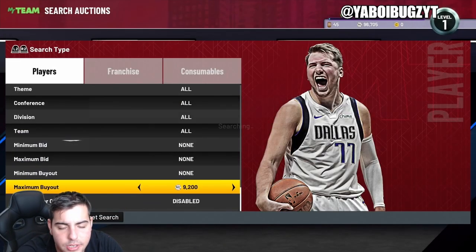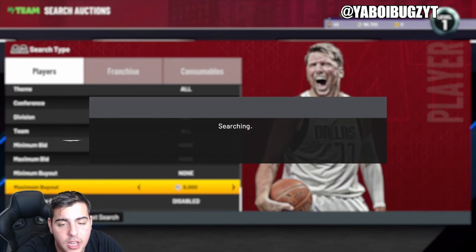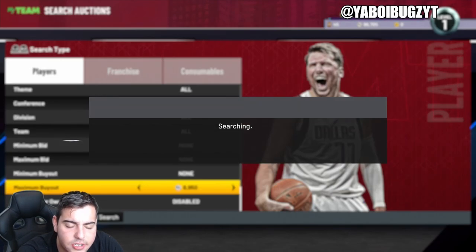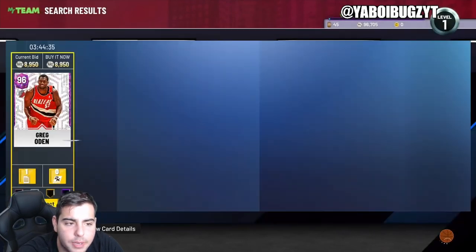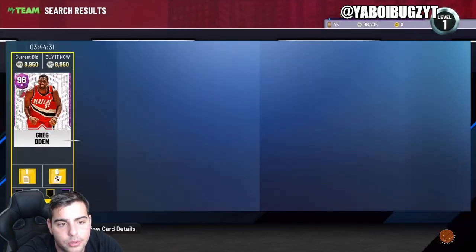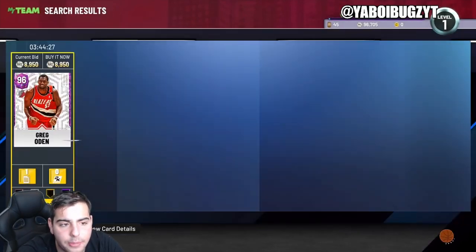Last but not least, the pink diamond filter is pretty good, but Greg Oden kind of ruins it — he can't shoot threes and not a lot of people like him because he was a first overall pick bust. He had a lot of injury problems, I respect him, but he's just not the hype beast card you want. At 8,900 MT for Greg Oden — it's tough because he was so good when he got drafted, but the injuries happened.